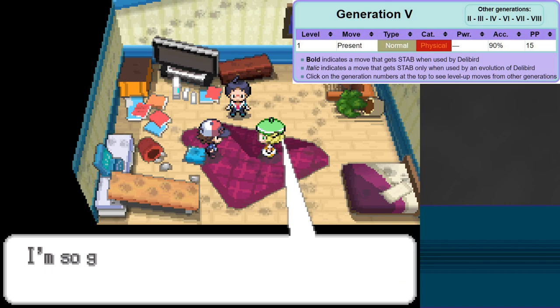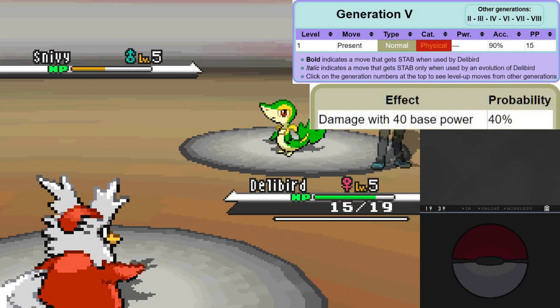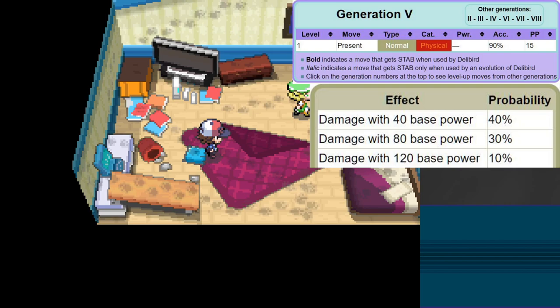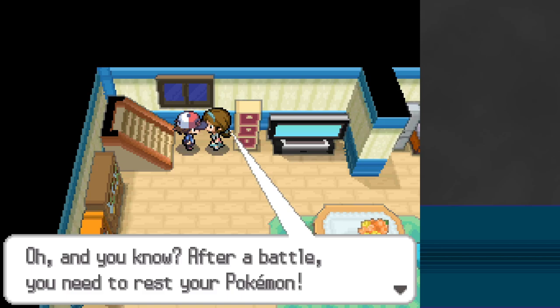Present, while nice to get on the holidays, is a terrible, terrible move. It has 90% accuracy, and 40% of the time it deals 40 base power, which in this game is actually worse than Tackle. 30% of the time it deals 80 base power, which is pretty solid. And 10% of the time it deals a whopping 120 base power. But there's a catch - there's a 20% chance when it hits, it heals your opponent by one quarter of their max HP.